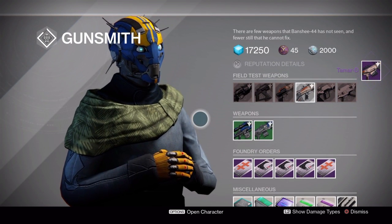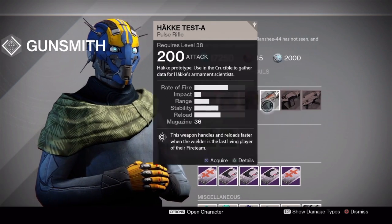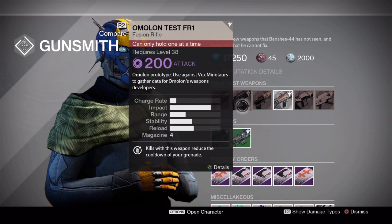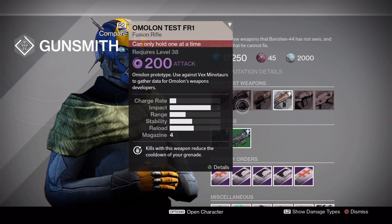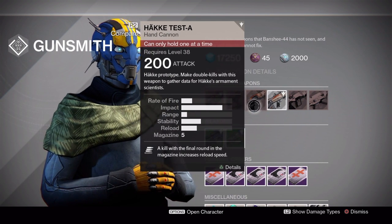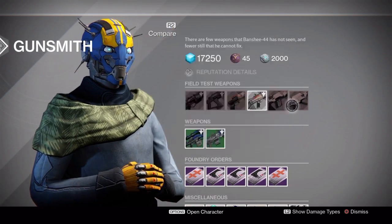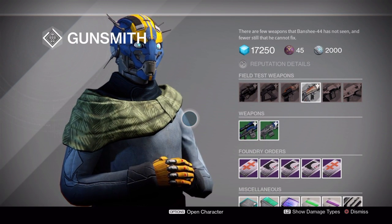For the field test weapons this week, you have one Crucible weapon and four test weapons. You have two weeks — two rotations of Arms Day to edge out your gunsmith rep, and I recommend you start doing it now. If you've already started, I recommend picking up all of the PvE test weapons and holding onto them for when Rise of Iron drops. That way, when you rank up your gunsmith package, you can get a brand new foundry gun.